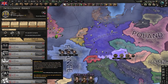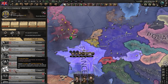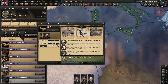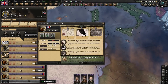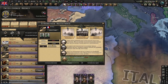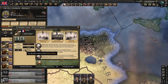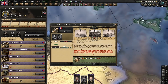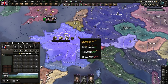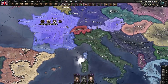Make resistance contacts can be done in a specific state that has resistance — it takes 60 days and costs some support equipment. Once you have contacts, you can sabotage industry, infrastructure, or resources, or strengthen resistance, which increases the resistance target by 10% per operation. This is really annoying when playing as Germany and trying to occupy France — they can just keep doing these in Paris or Warsaw, making it very hard to keep resistance under control. Collaboration governments protect against this.